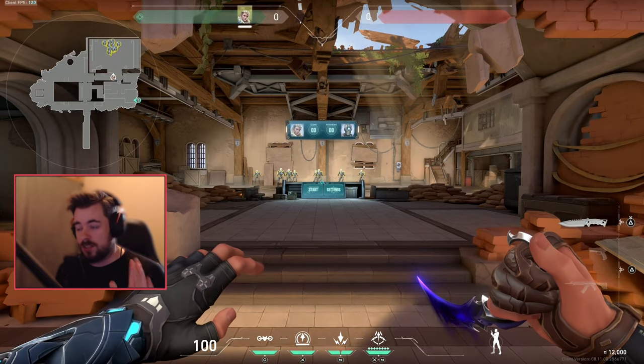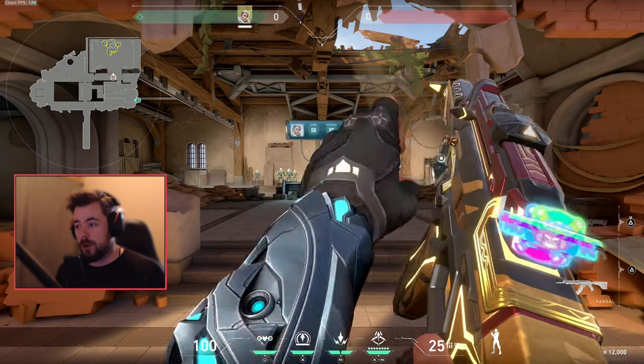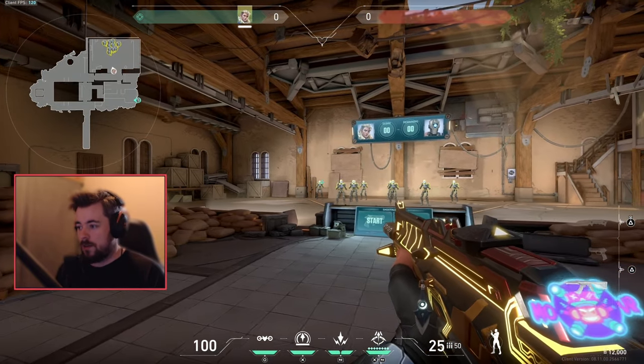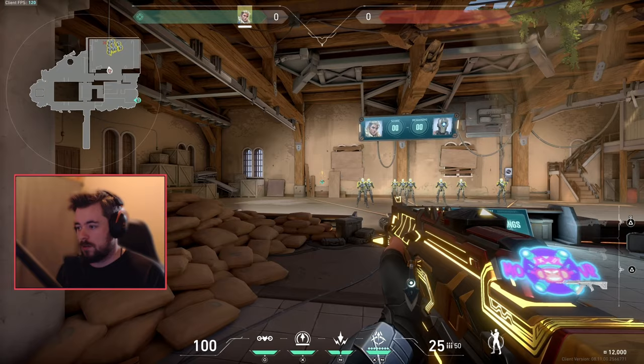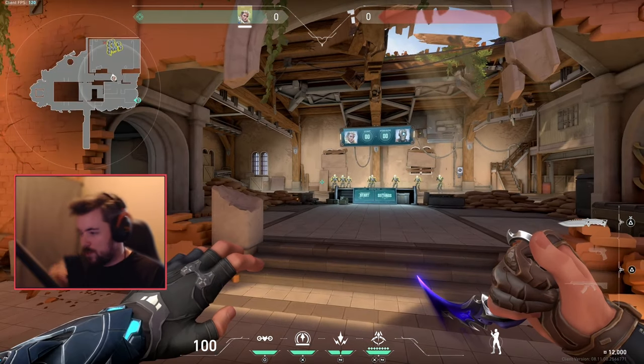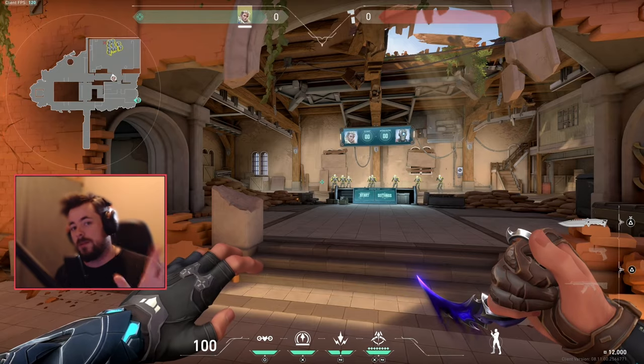First things first when it comes to Valorant: you need to stop moving to shoot properly. If I'm moving, my bullets are going to go all over the place. If I stay still, my bullets go straight. It's as simple as that. What I do is when I enter the fire range - that's the first thing I do before I go into any matches.